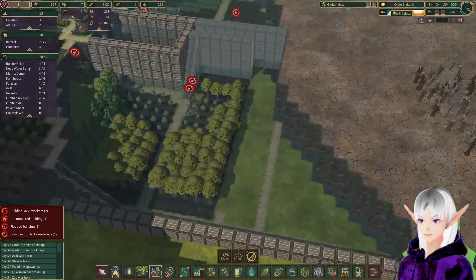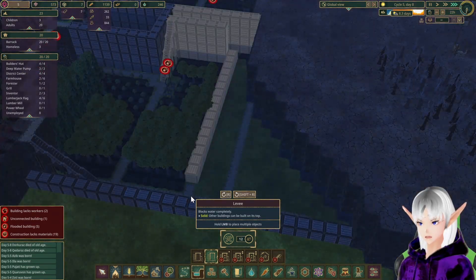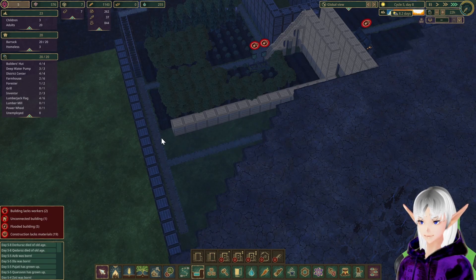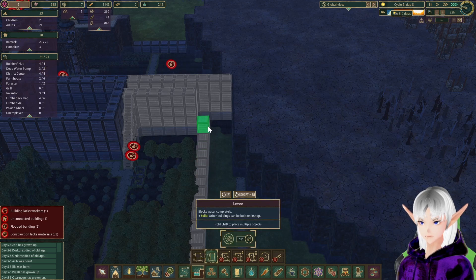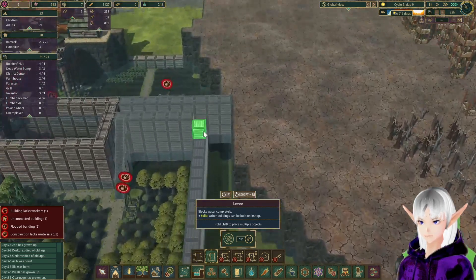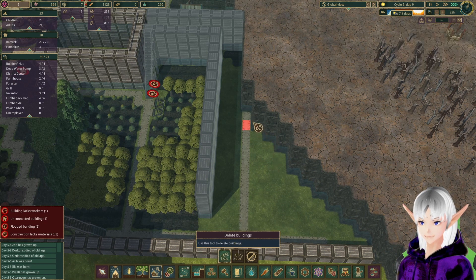We've got plenty of water now, our food is doing alright, but we better start to work on that a little bit harder so that we don't all end up starving. Let's delete this and delete that. Landscaping — we'll do all the ones on this side first since we can get to them. And now the ones on this side — let's get rid of that path that we marked.